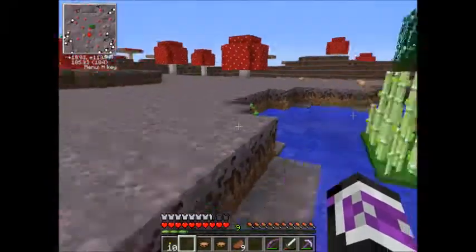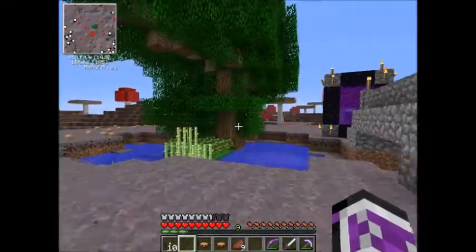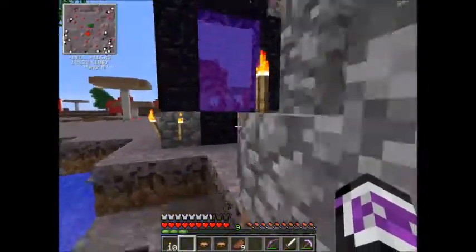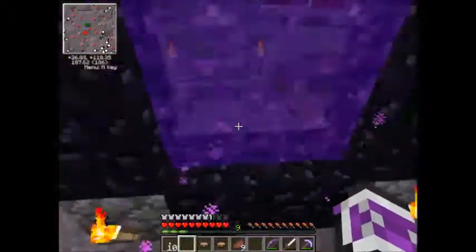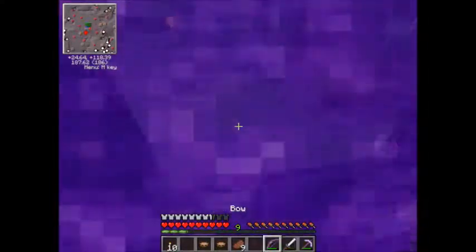Next thing over here is the nether portal. We've got our tree farm that has just continued to grow and grow. We're waiting for all these trees to grow and then we're just going to have a party of wood. In the Nether — we actually have pretty good armor, cool bows, enchanted stuff.